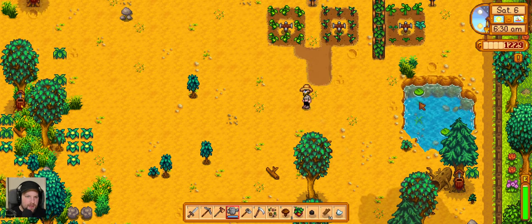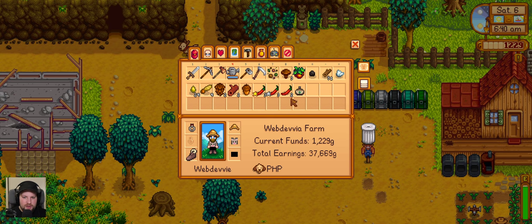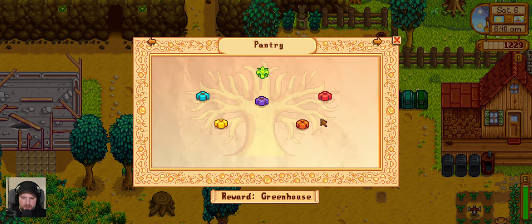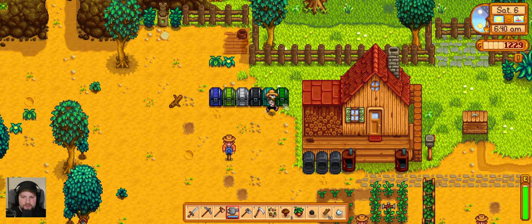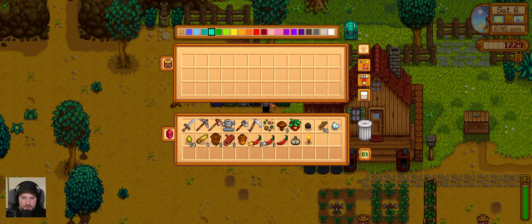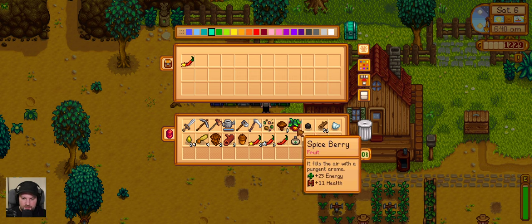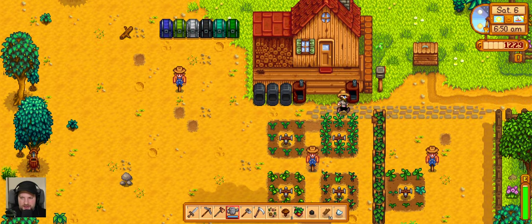I need to upgrade the axe again — I need 10,000 gold for it. I need to put into the summer crops, okay, and melon. I'm gonna put one of these in a bin — it's gonna be the gold crops chest. Everything that's gold quality I'm gonna put at least one of them in here. And yeah, I think I'm gonna go cut down some more trees.